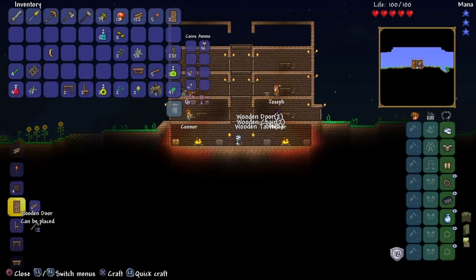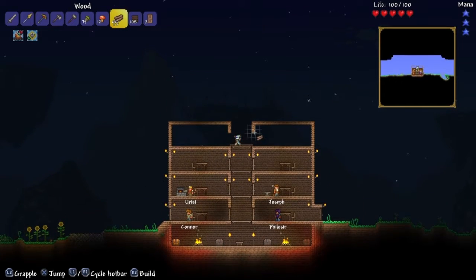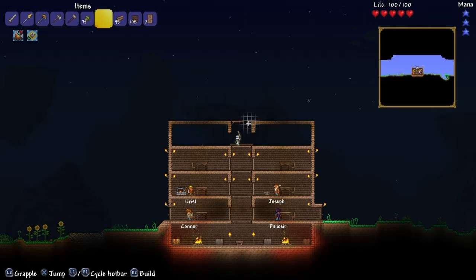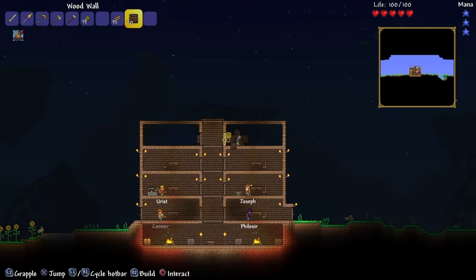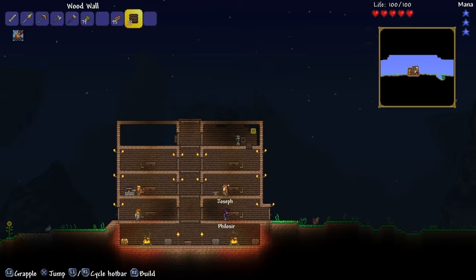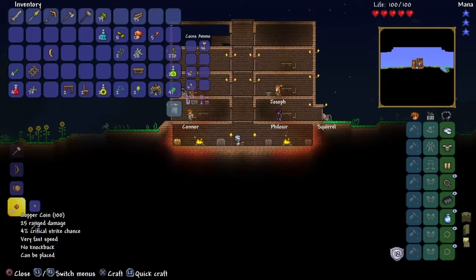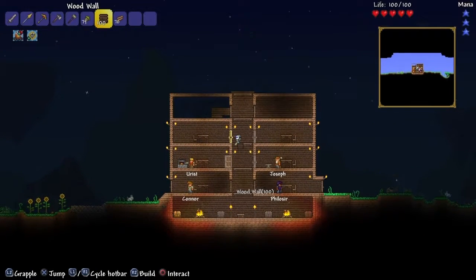We're just improving the house a bit, making it more homey. I think on this floor we're going to put the storage room to put all the chests in, because for now we've put it all in the basement which isn't really the best area. Okay, if we make some more walls, we'll probably need to get some more wood as well.